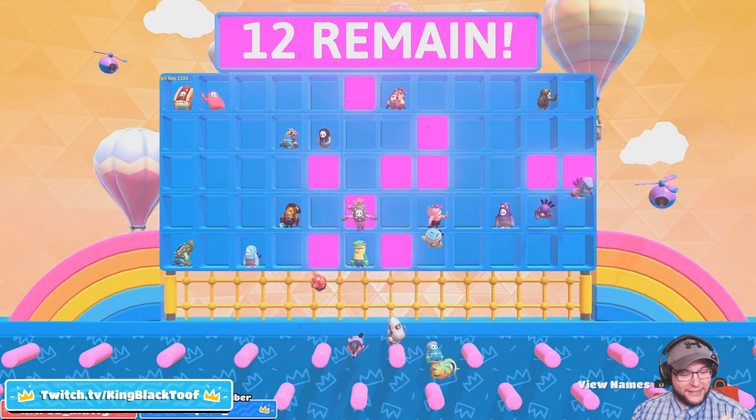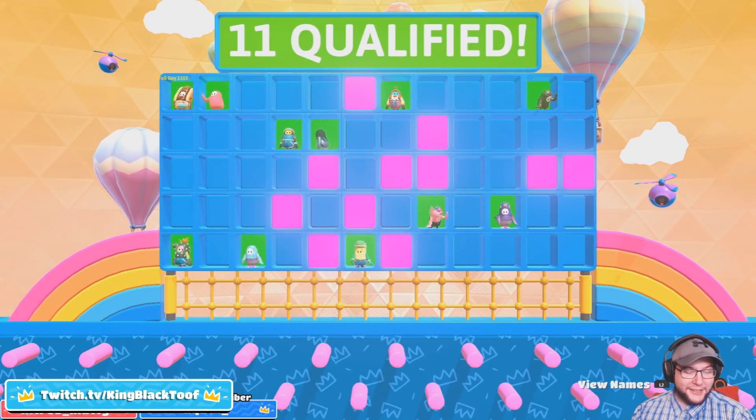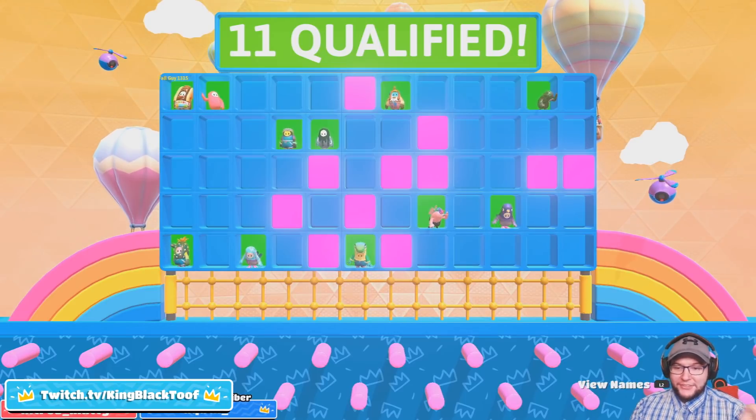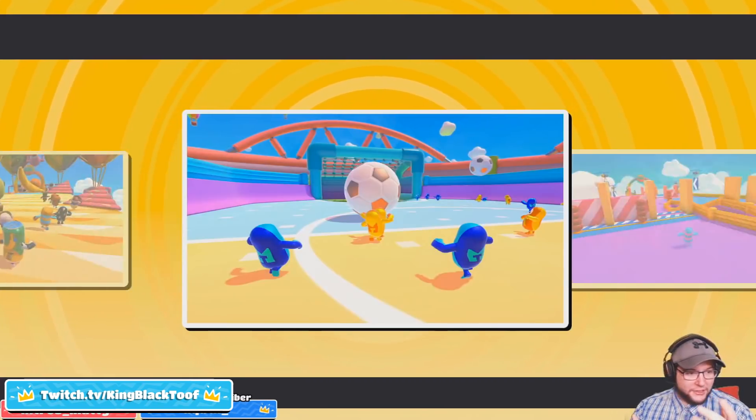Just standing around for a bit. I think it's a really good place — that's my favorite place to stand. Because if they jump over from the sides, that's what you've got to be careful of, or if they come up your ramp. I don't think they're going to come from behind most of the time.